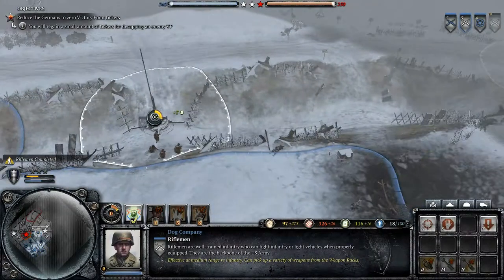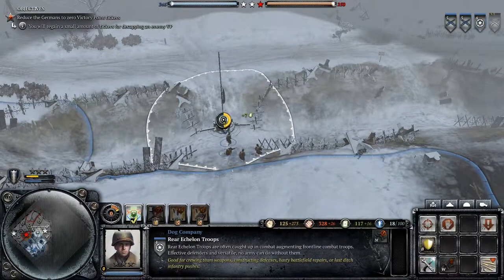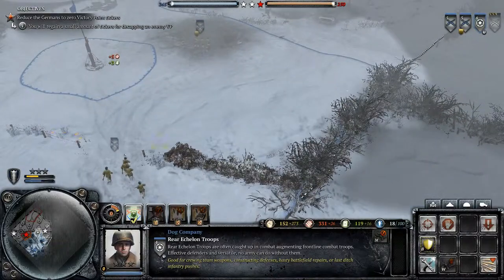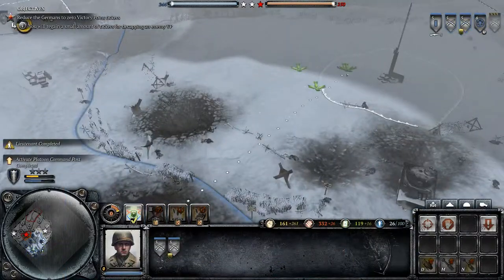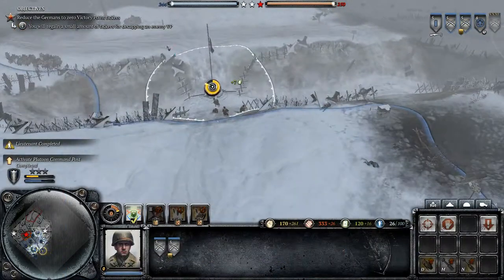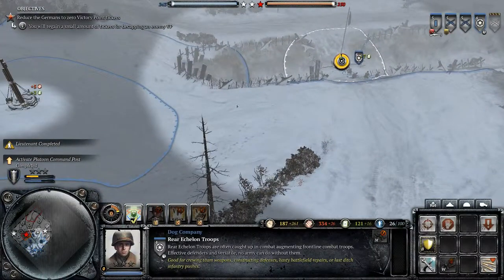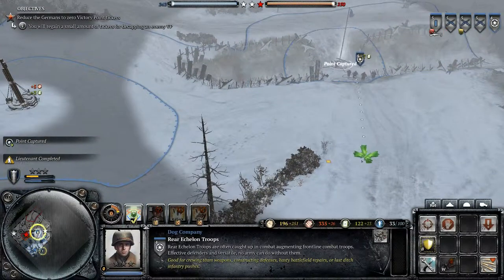The map looks quite small actually — it's only like one-fourth of the whole map that we can access. We have a lieutenant reporting in for duty. I got orders boys, so I'm gonna go back here and maybe place one of those emplacements.